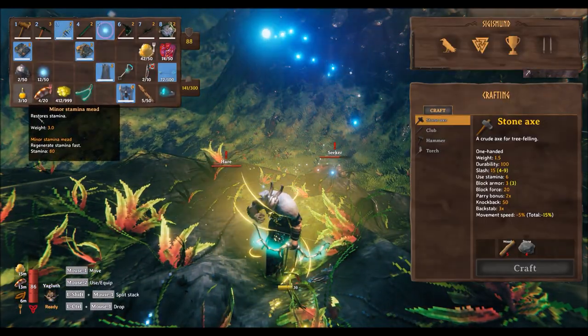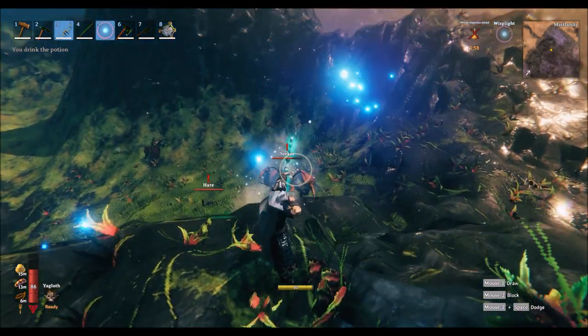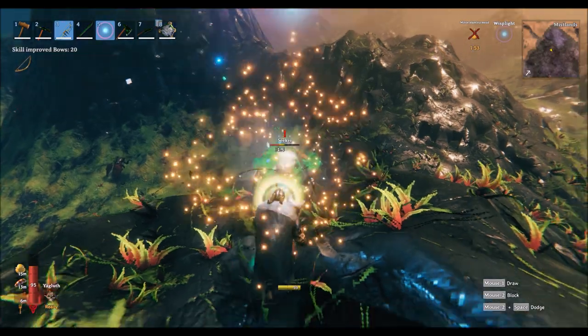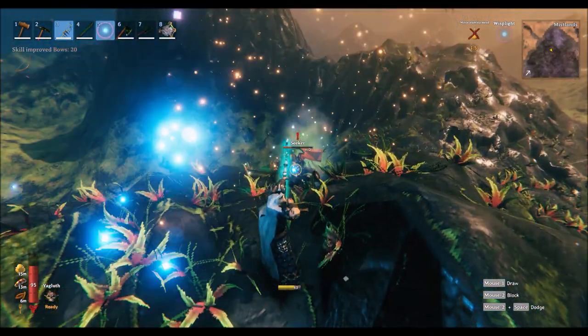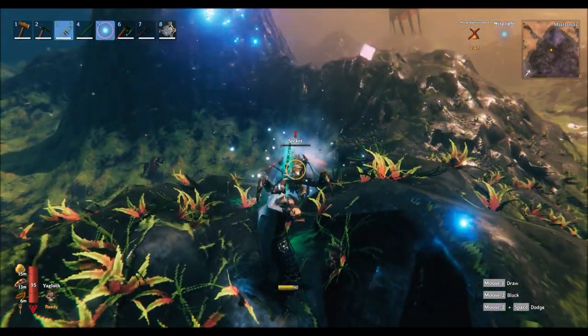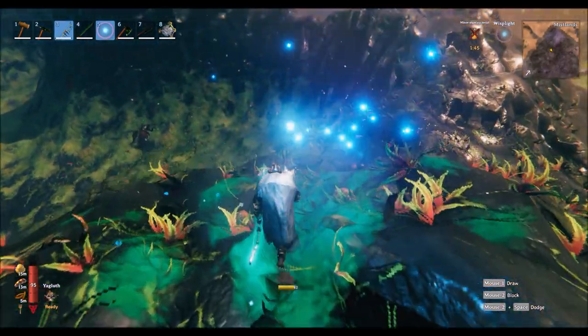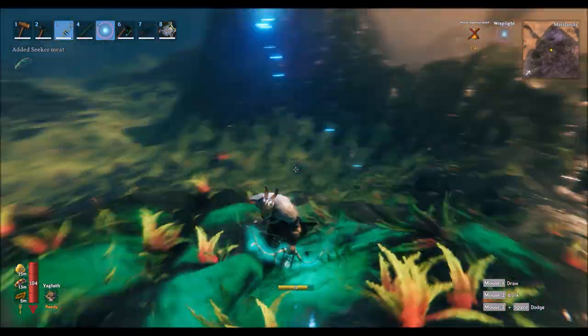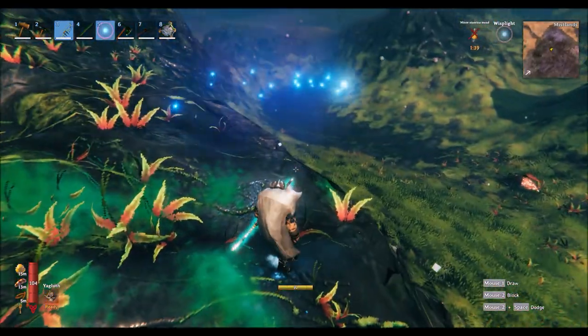As you walk around the Mistlands you'll come across two main enemies: the seeker and the seeker soldier. Here you can see I'm fighting the seeker — they're not too tough, you can take them out with about three or four arrows or a black metal weapon. You'll also see in the distance a floating enemy which I'll show you how to fight in just a moment.